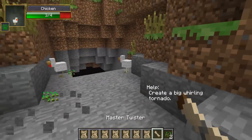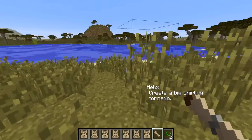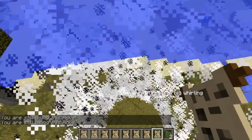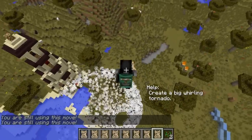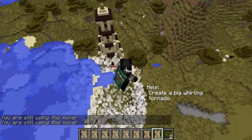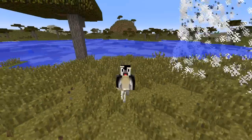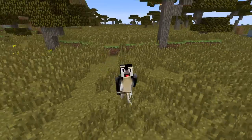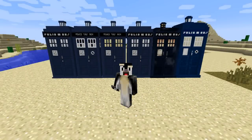The twister ability is really laggy, but you can walk with the tornado and it will follow you. This mod is so epic and that's why it's at number 6 — it does a great job of putting itself into Minecraft from the TV show.